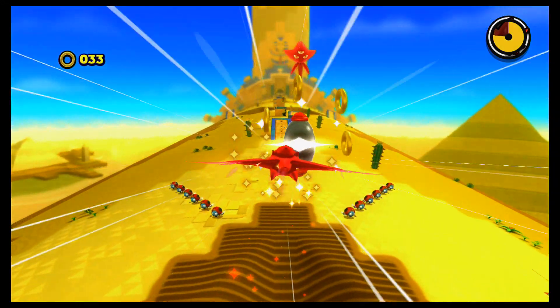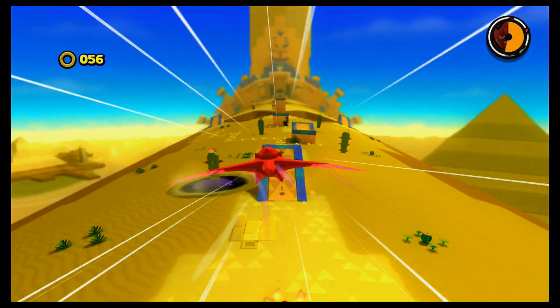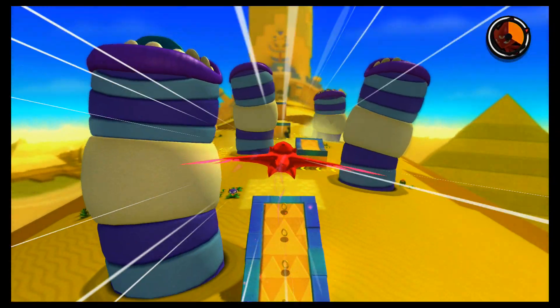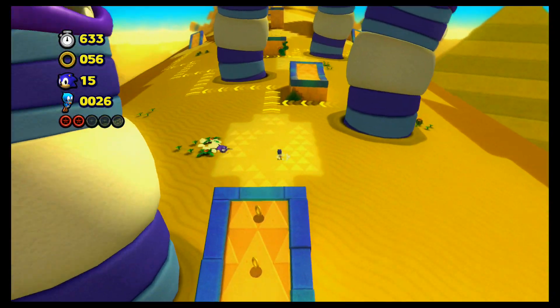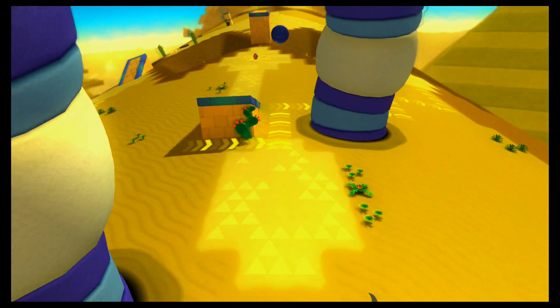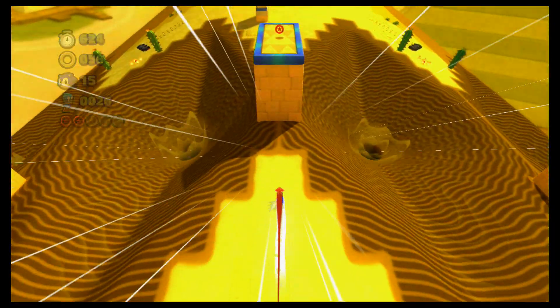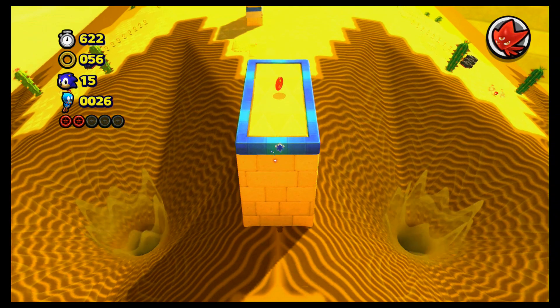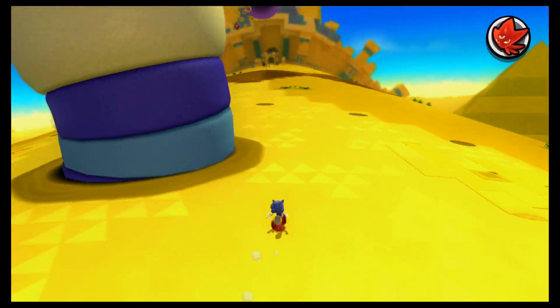What the hell is this? The Eagle! The Eagle Wisp! Yeah, this is the Eagle Wisp — I didn't know there was any such thing. This is the Eagle, and you just learned about him. It's great. He's a pretty useful Wisp and I like him a lot. He controls really well, and I have nothing but good things to say about Eagle.